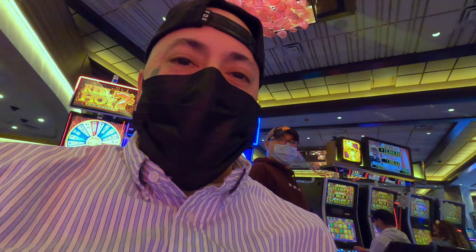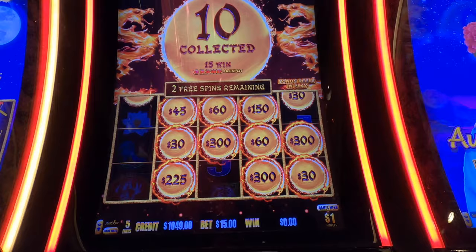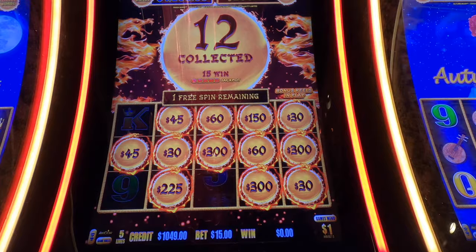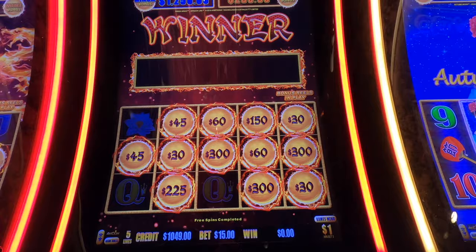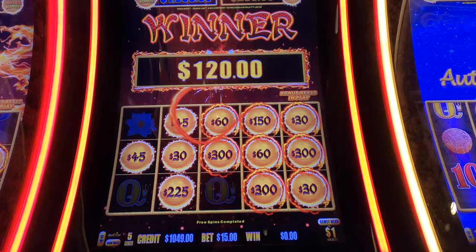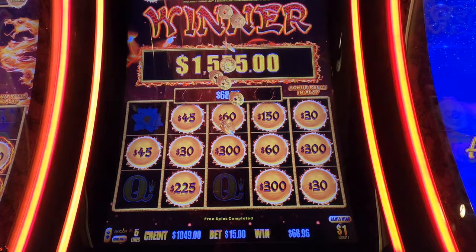All right guys — playing fifteen dollars a spin. Let's see if we can pull off a hand pay out of this. Looks like we're going to get a hand pay, come on. Nice, come on — drop a mini, minor, major. Drop a minor up here, come on, one more. I think we're able to get a hand pay. Small one, but at least it's a hand pay.